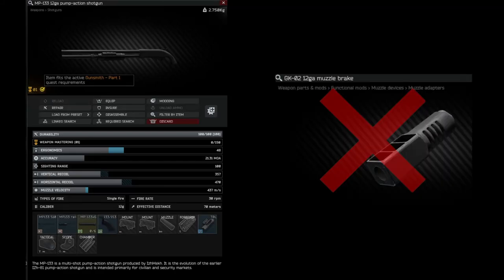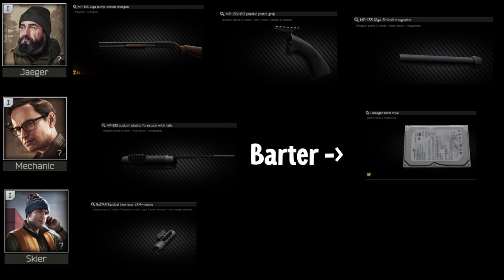Gunsmith Part 1 has changed and you no longer need a GKO 2 muzzle brake. All you need is an MP133, custom plastic 4-stock, a 6-round magazine, and a blue laser.